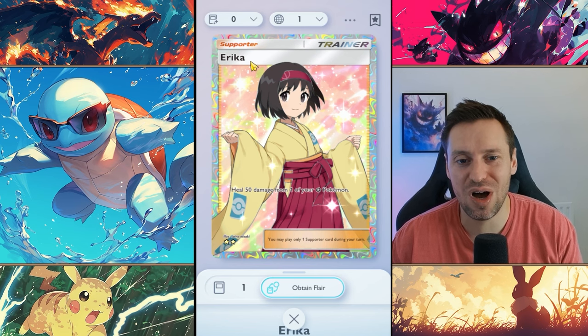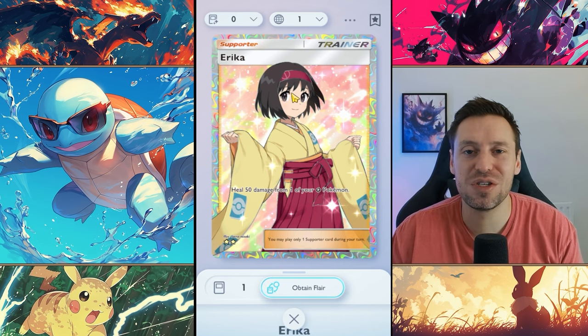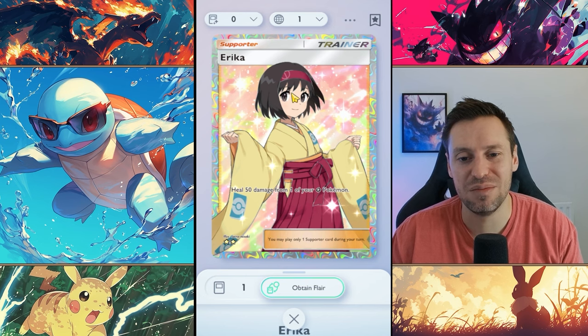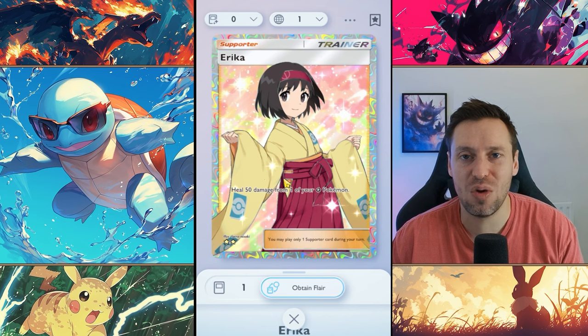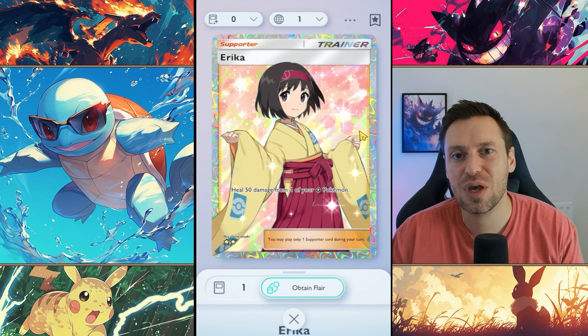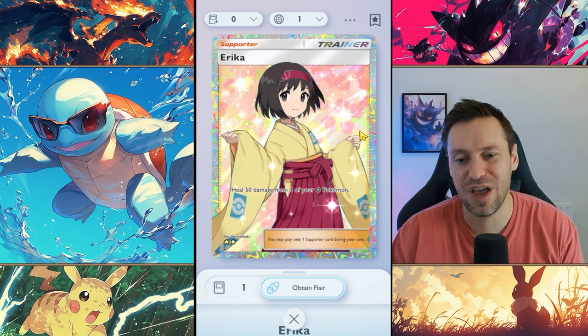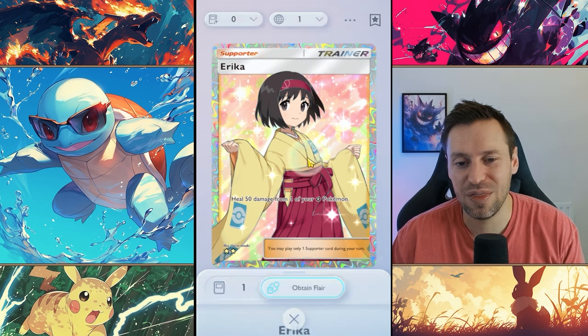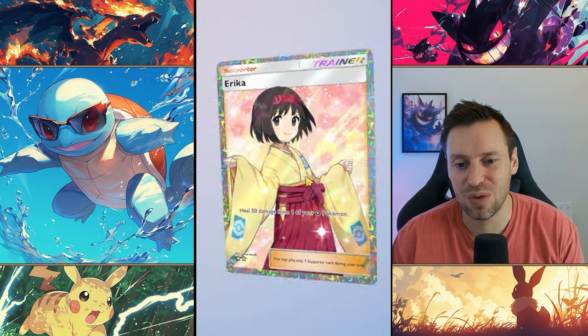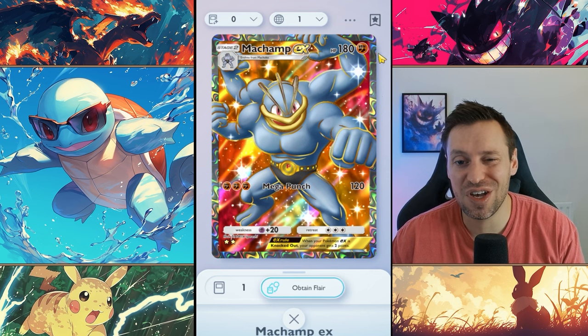I felt I had to bring at least one supporter card, and it's Erica — she is my fave. There are other good cards like Blaine and Misty, but with Erica that 50 heal is so clutch. With grass-type Pokémon there are so many different grass comps you can run, which makes it really interesting. That's why I've chosen Erica, and I just really like the card — that anime style is so cool.